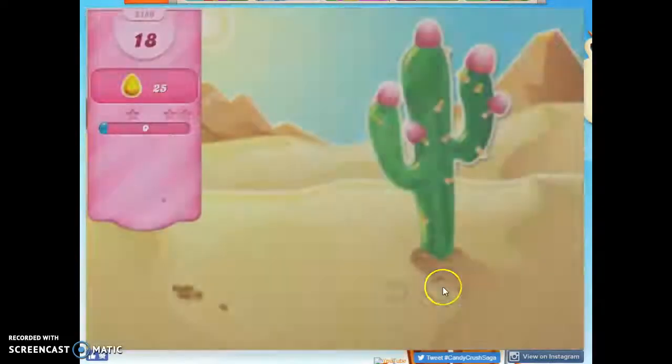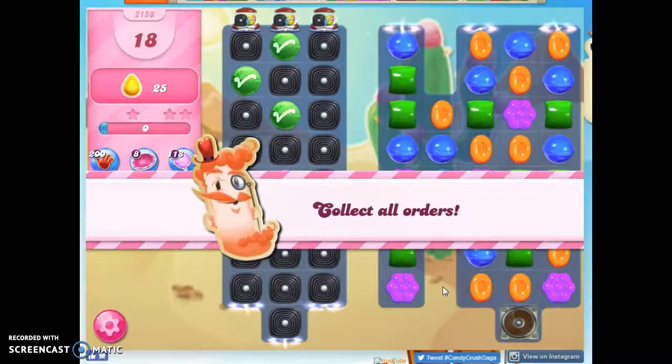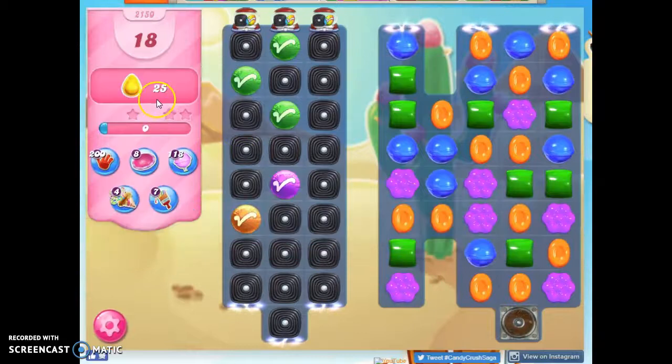Hi friends, this is Susie, your Candy Crush Guru, here to help you out with the puzzle of level 2150. We have 18 moves to collect 25 yellow candies. We don't have yellow candies on the board, but we do have these lucky candies.